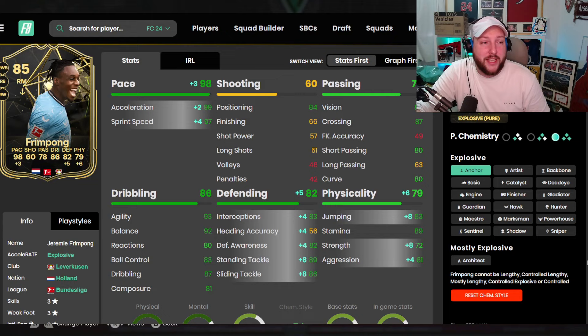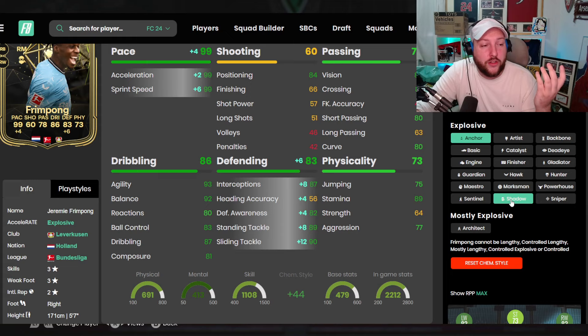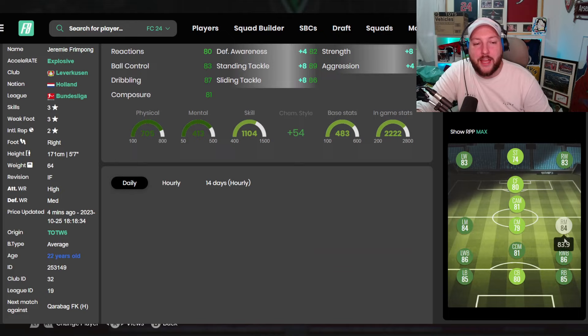Now we went for an anchor today, and the main reason — if we jump over to Footbin — is to really maximize that pace as well as the physicality, and of course boost the defending. I know people are going to suggest shadow; I think it's a waste. He's only going to get plus six on sprint speed, which you're not going to notice, and he's going to get twelve on slide tackle and plus four on interceptions. But let's boost up his jumping, his strength, his aggression, as well as his stand tackle. And you can see here it keeps him as an 85 rated right back, an 84 right mid.